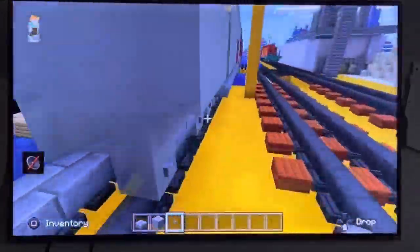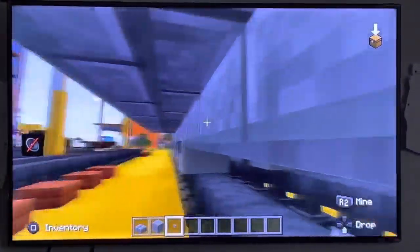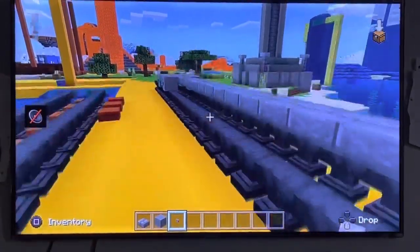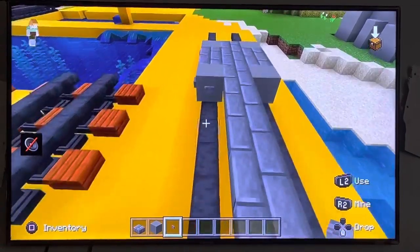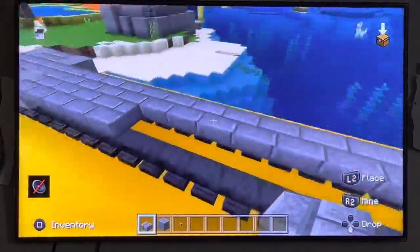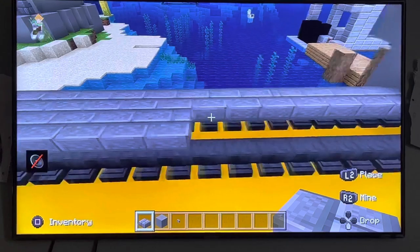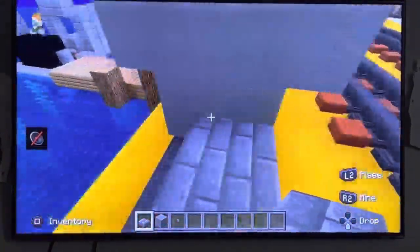Now look under it — you can see it's actually three blocks, but you can't really see because this is at ground level. We want to extend it to the same height on this side and the same thing over here.